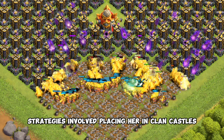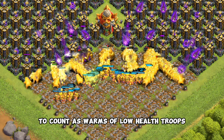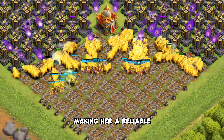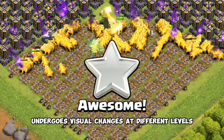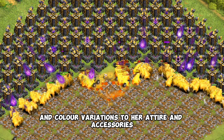Clue 5: defensive strategies involve placing her in clan castles to counter swarms of low-health troops. She nullifies poison and freeze spells with her aura, making her a reliable defender against specific strategies. Clue 6: the Electro Titan undergoes visual changes at different levels, with additions like bracelets and color variations to her attire and accessories.